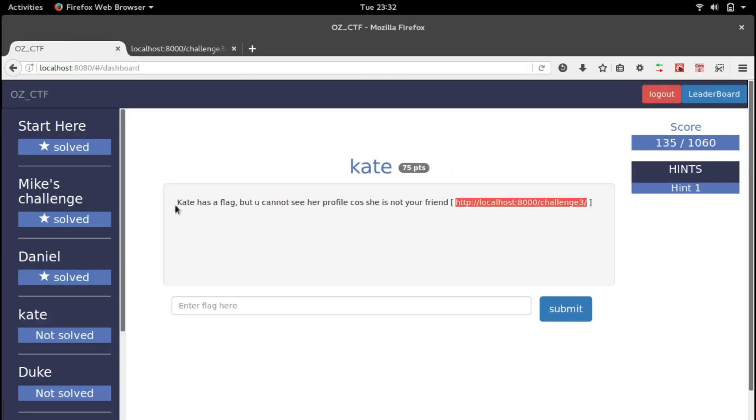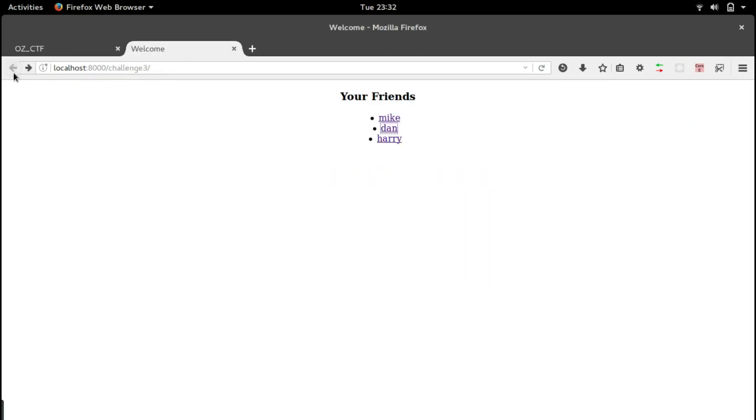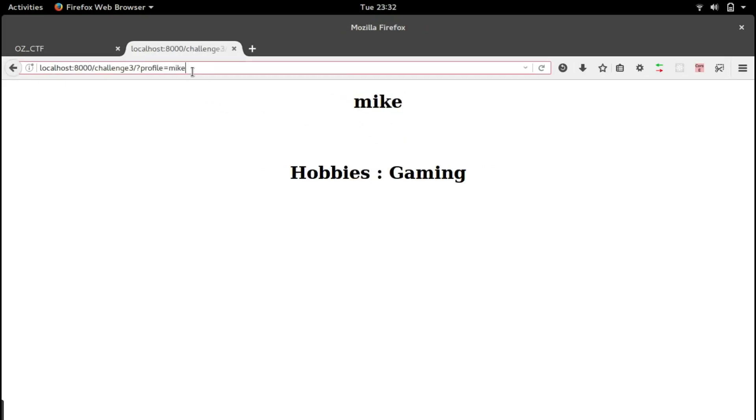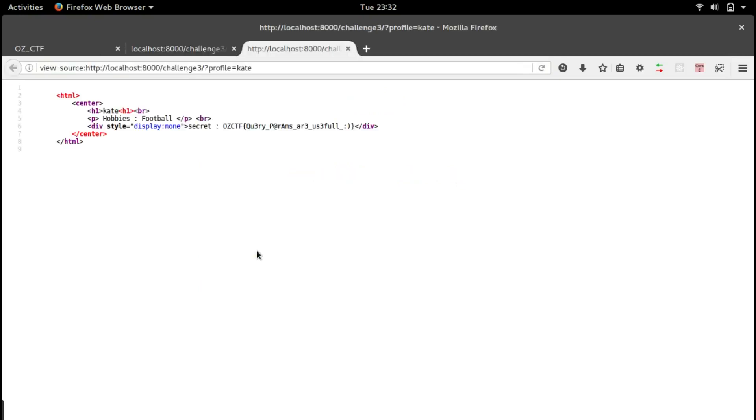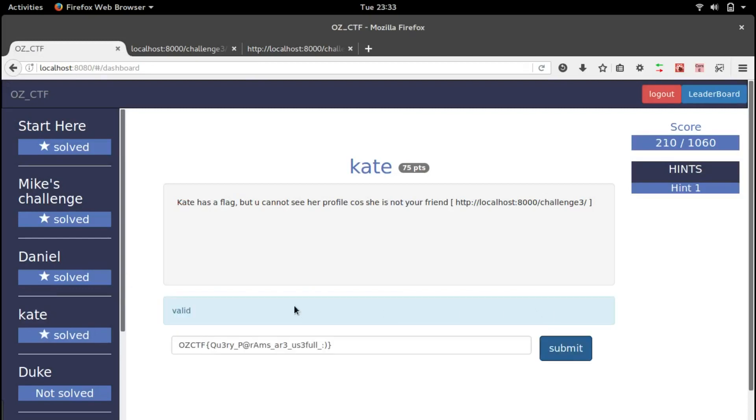As per the question, Kate has the flag but you cannot see her profile as she is not your friend. It might be because if she is not a friend, she's not displayed. So what if we try to change the profile parameter to Kate? We get Kate's profile and her hobbies. Let's check the page source — there was a div with display:none style, that's why it wasn't visible. We get the flag here, so let's copy it, paste it, and click submit. Yes, it's valid.